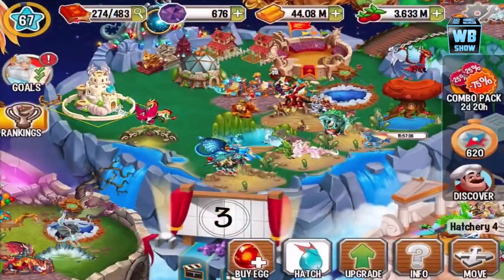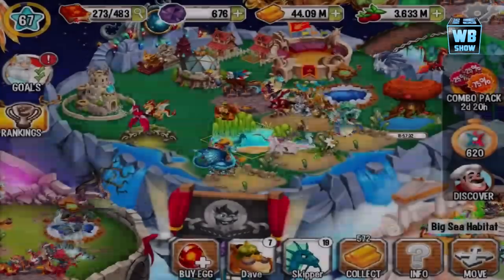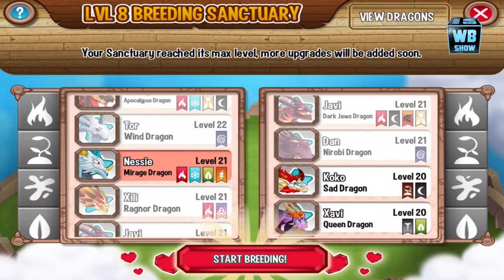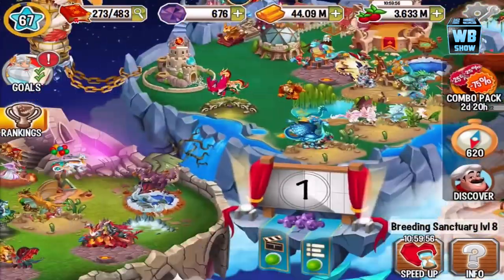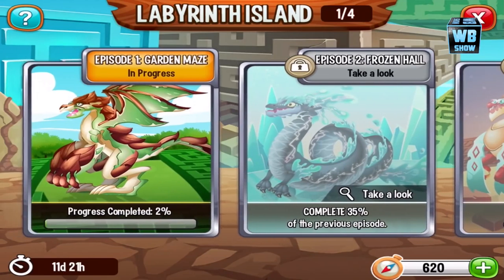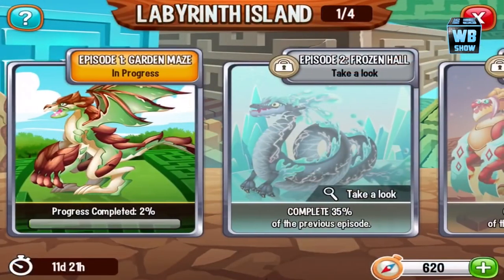I just wasted two dragons. Regular Fire Dragon — the rebreed button is back somehow. Sad dragon, let's do that. Anyway, the Labyrinth Island has episode one, episode two, episode three, episode four. We've already taken a look at the first and second ones.